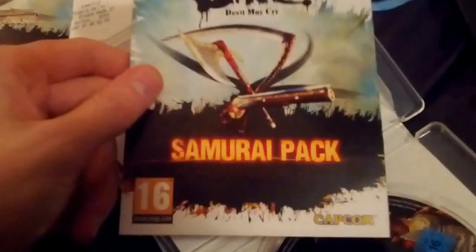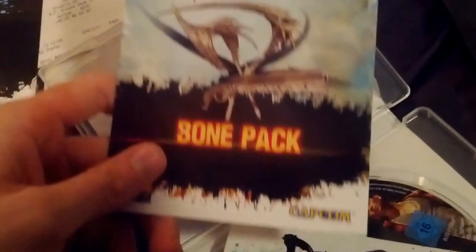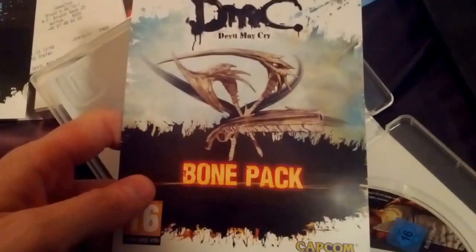Here we see the Samurai Pack. Nothing special, and that code is already used, so in case anyone wanted it — it's already used. This was basically a pre-order bonus from GameStop. And this other code I don't want to show you, because that one isn't used yet. That is also a pre-order bonus, but that's basically all there is to the Son of Spartan Edition.